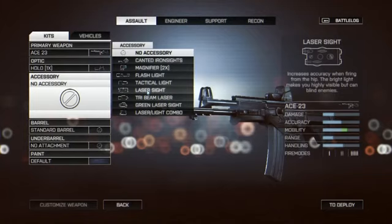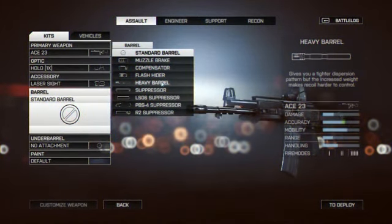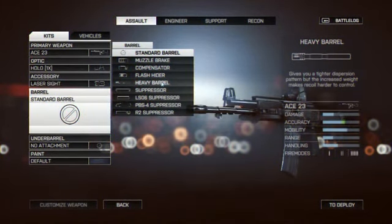Moving on to the barrels, the first attachment we see is the muzzle brake — a new attachment we haven't seen before. It's designed to reduce the recoil of the weapon, but at the expense of lowering accuracy by increasing the dispersion of bullets coming out of the barrel. The compensator does pretty much the exact same thing.